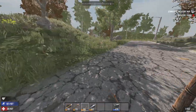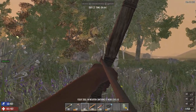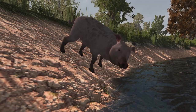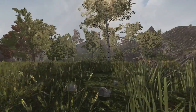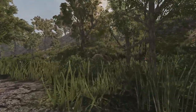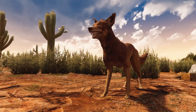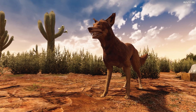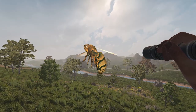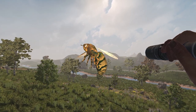Animals were definitely a work in progress in Alpha 15. We had the basics like the deer, rabbit, and chicken. Instead of the boar we had a weird pig-ish thing. When it comes to predatory animals, Alpha 15 is missing a lot — the wolf, dire wolf, mountain lion, snake, and coyote were all absent. Also, back in Alpha 15 we didn't have vultures, we had hornets. Just as annoying, but at least you could get honey from them.